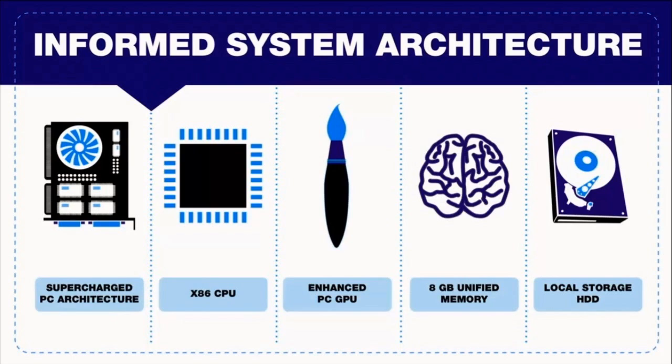Next up is the dedicated GPU. The PS3 had a dedicated GPU, but it was very small and almost not worth having — it didn't do very much. The PS4's GPU is about a third faster than the original. It's not the most integral factor in the PS4's performance over the PS3, but it's a meaningful improvement.